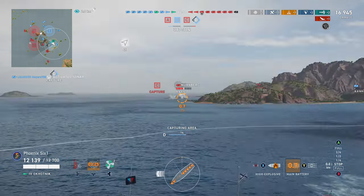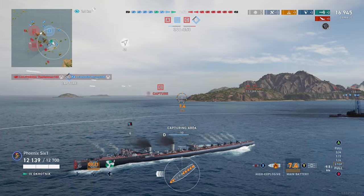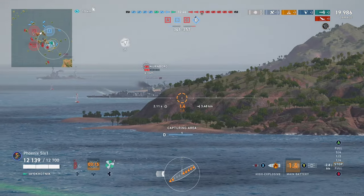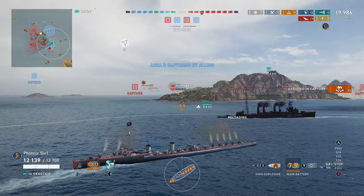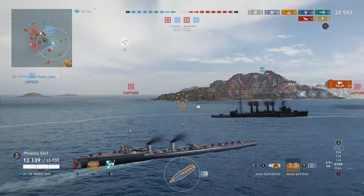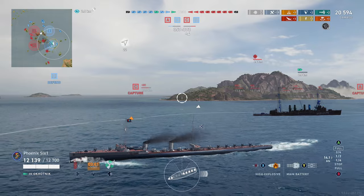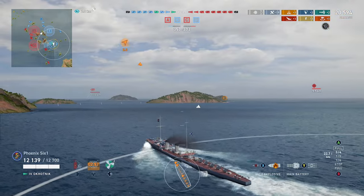Somebody's got a fire going on — looks like it's not ours, we don't have damage ticking. We'll get this zone cap; we should be able to fire over this chunk of land pretty easily. Now the island symbol is by the reticle, so you know for sure you're going to hit the land. With this ship I just play fun and aggressive.